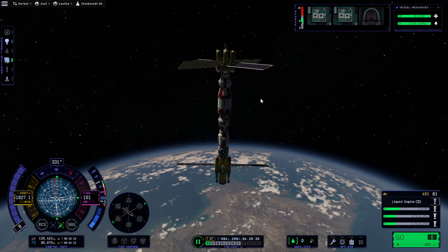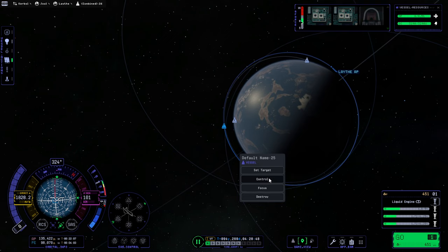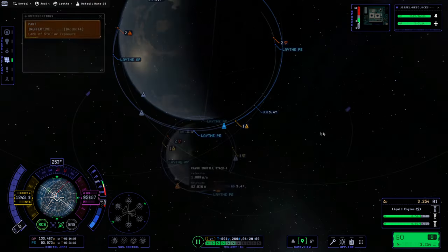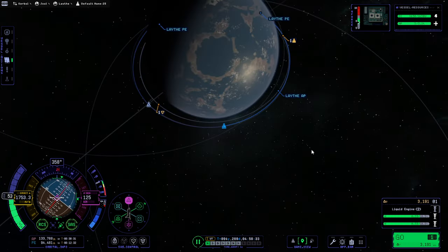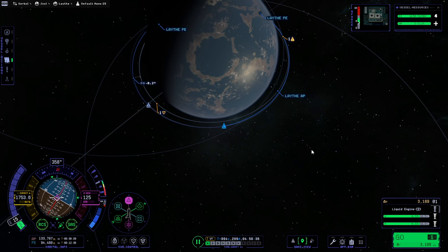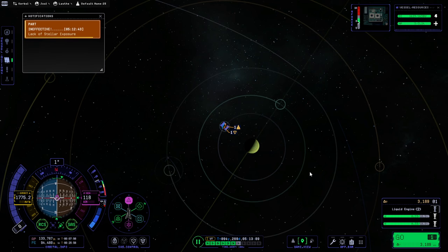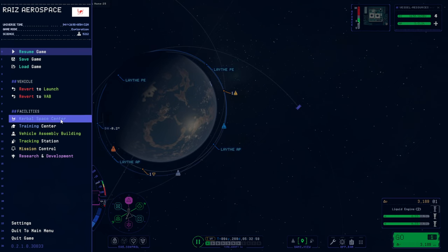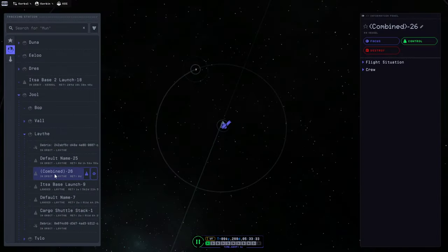Now the other bit has to refuel our space plane — guess it's default name 25. Well, we should just let it catch up to us. We can probably correct the inclination though. The other thing isn't anywhere close to coming in yet, right? Maybe I should do this in the tracking station. Do we get to rename these things? Oh yeah, up here. Let's see if I can rename it — Station. Okay, hopefully it'll keep that name. That's probably too much to look for though.